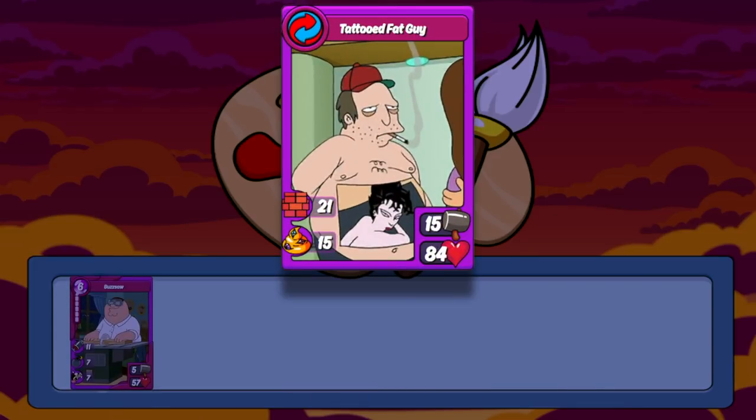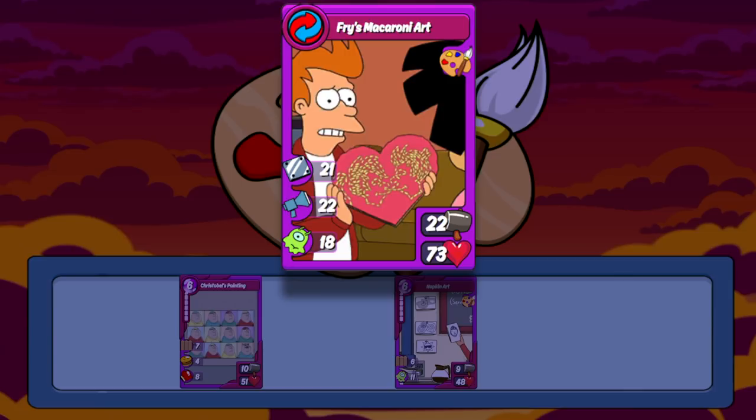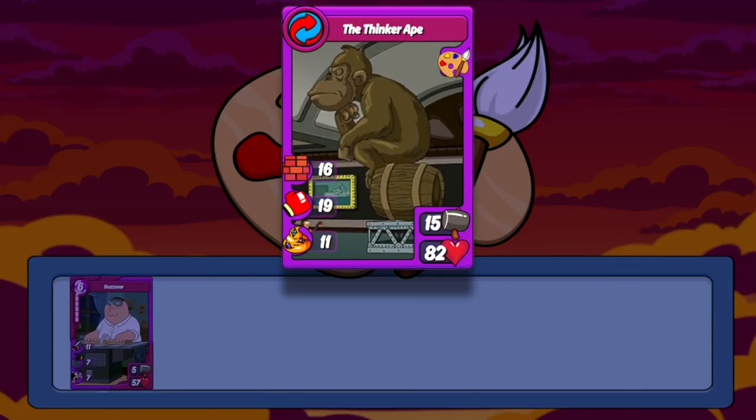When paired with Fry, you make Tattooed Fat Guy — a great buffer card for offense. Its 21 sturdy and 15 motivate is just fantastic, even more so that it isn't bound to any one show or trait. I would recommend avoiding running it on defense, as Fry is another character with pretty low HP. Fry also combos with some of the older items to make his new Macaroni Art combo as well. The last legendary card that combos with the old items is Amy — and it's a Buzzsaw exclusive. The Thinker Ape is a fan-freaking-tastic combo with massive pools of HP and a freaking amazing set of skills. With great sturdy, punch, and motivate, there isn't anything not to love about this combo.